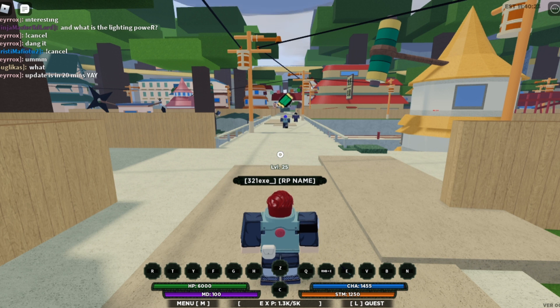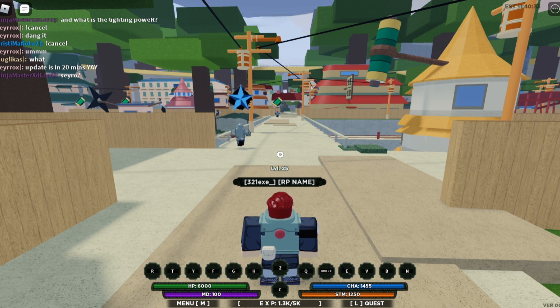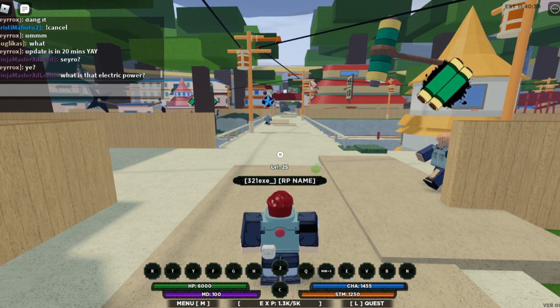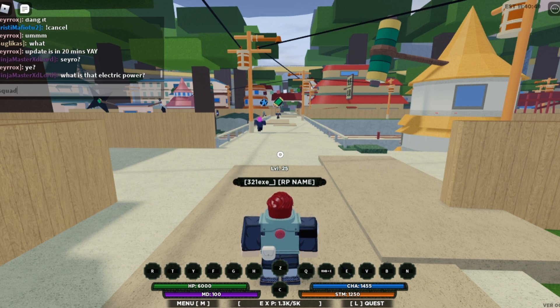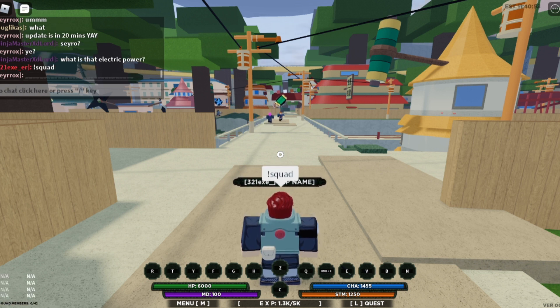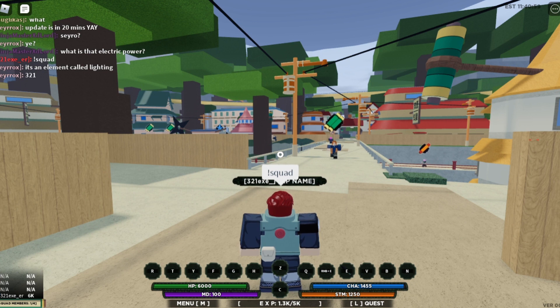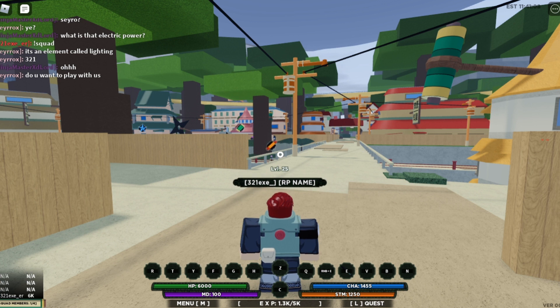The first thing you want to do is of course create your squad or be invited into a squad. To create your own squad, just go to the chat, type the exclamation mark and then write 'squad'. Once you do that, your squad is created. As you can see in the bottom corner of the screen, you have created your squad.